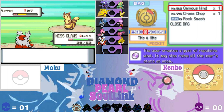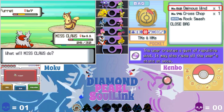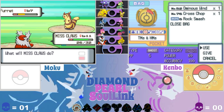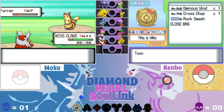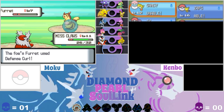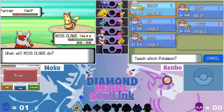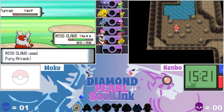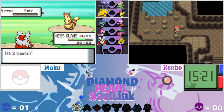Come on Mrs. Claus, do your thing - she's doing nothing to this Ferret. Ominous Wind is actually a really solid move Ken - it's not super strong but it raises all your stats, so it's hard to complain about that. He is pretty weak though so maybe it'll help him until he evolves.